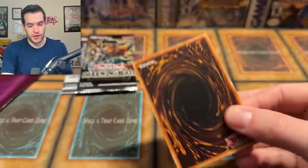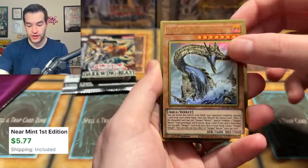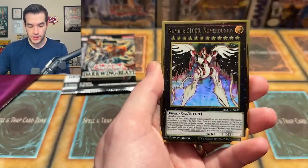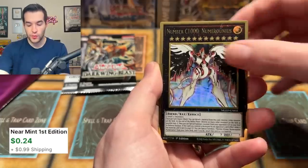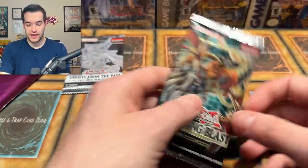Maximum Gold El Dorado — here we go, let's pull something epic. Gold rare — let's see if we can get that Access Code. We pulled Danger Nessie — that's not bad. We have a Phantom Knights of Breaksword, Trap Trick, Number C1000 Numeronius, and Code Talker Inverted. Numeronius, he's at it again.